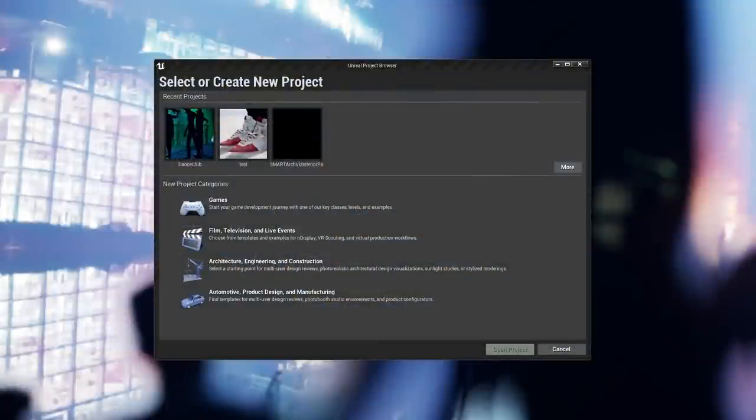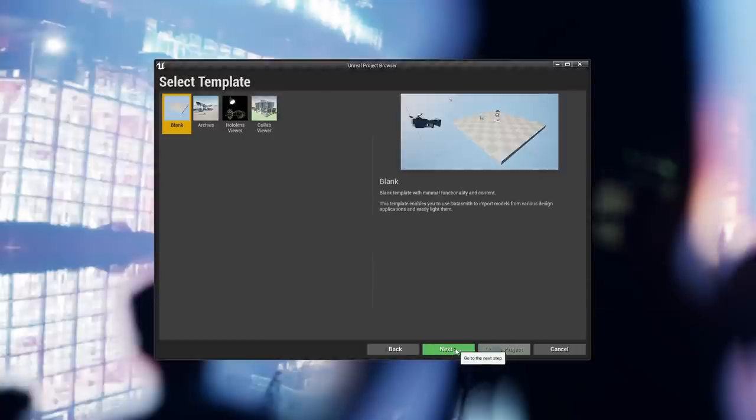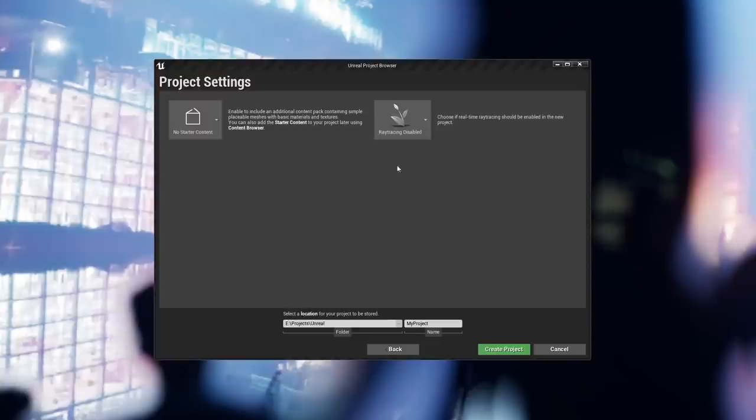Optimizing your Unreal Engine project to look as good as possible actually starts from the new project window. Each one of these templates toggles certain in-engine settings on or off depending on what you're trying to do. They can be switched back on later, so no worries. I'll walk you through everything, starting with enabling ray tracing. If you have an RTX card that supports ray tracing and your computer can handle it, this is a no-brainer.